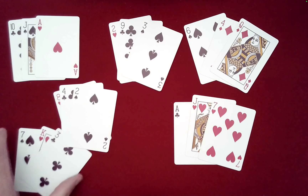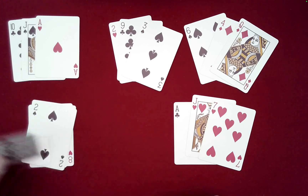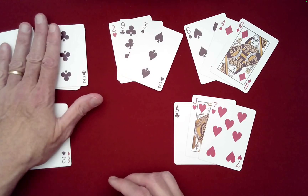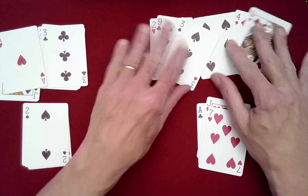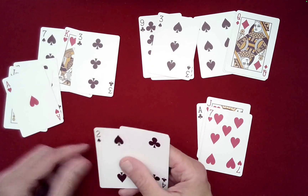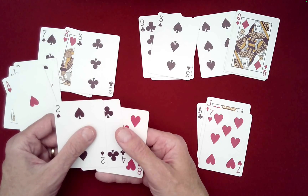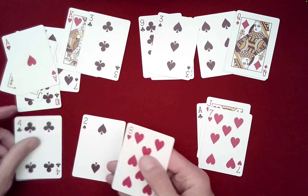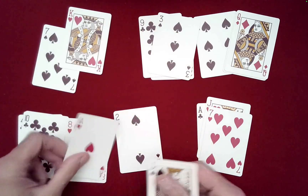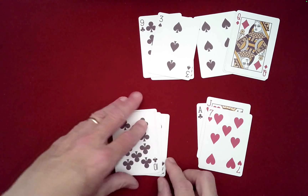Okay, how did we do that? It's really easy — let me show you quickly. These cards are for spectator A and these are for spectator B. For spectator A, if you remember, they had one of each suit — so you gather up the suits first: clubs together, hearts together, and spades together. You can randomly stack these little piles.